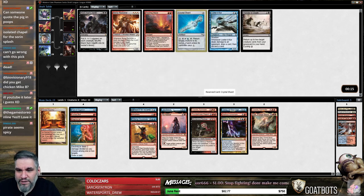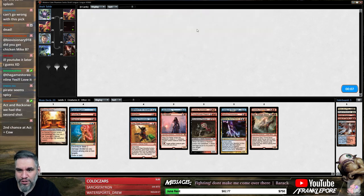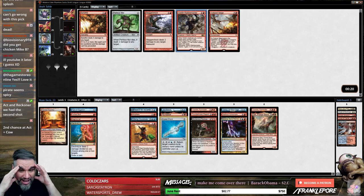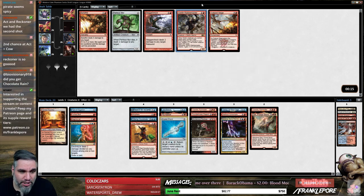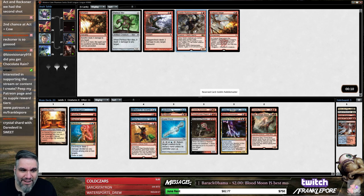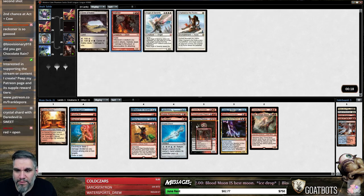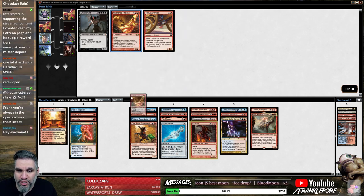I actually kind of like Crystal Shard here — isn't that weird? We can bounce our Zealous Conscripts, our Murderous Redcap, our Dire Fleet Daredevil, our Riftwing Cloudskate. I'm gonna take the Crystal Shard. Goblin Rabblemaster — every card we wanted came back, every card. Reckoner's great, no one's arguing that. I think it's Rabblemaster — we don't have a ton of creatures. Hellrider came back. Maybe they just really want us to be Mono Blue. I like this because we took the Chandra Pyromaster. Alright, our deck's done.